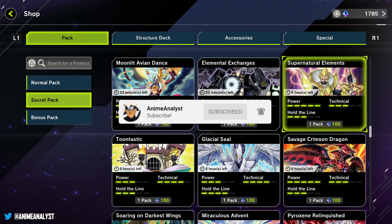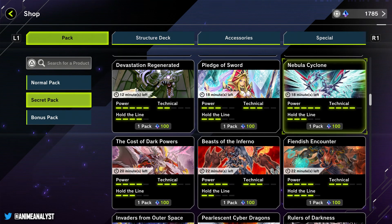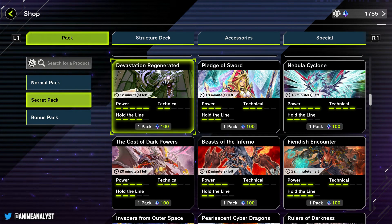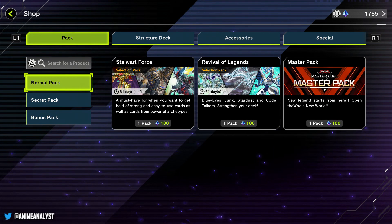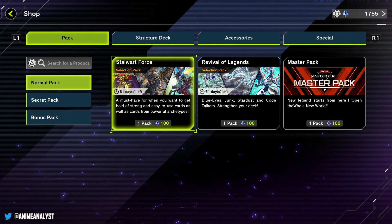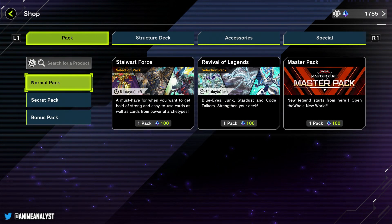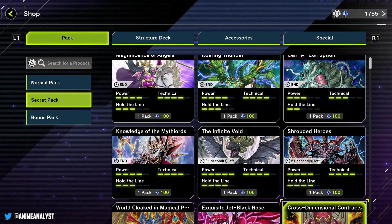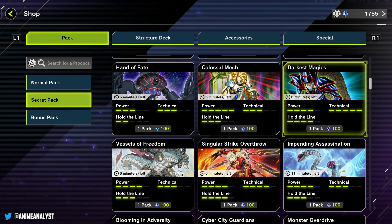As you can see, they've got all the different secret packs, which are archetype-based packs that you can unlock by basically drawing and unlocking a boss monster that's within the pack. So you might notice that when you purchase master packs, if you get a Dark Magician, you unlock a limited time secret pack where you can get more cards focused around that archetype.